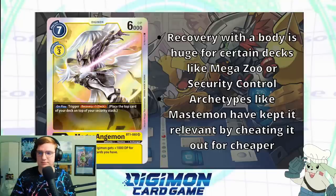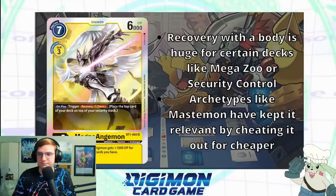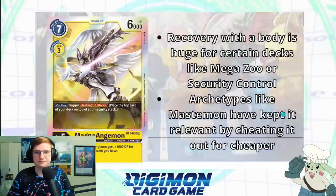Actually you would be pleased to find out that is very correct. This card was printed in the very first set of the game — BT1 — and to this day still sees competitive use because it is an insane card. This is basically recovery with a body. There are decks like Mega Zoo or security control where the entire game plan is recovering your health to outlast your opponent. There's one card that gives you a free security for six memory — this is that but with a body for only one more. Recently it's falling off because decks have sped up, but archetypes like Mastemon keep it relevant through archetype support — it's like if Gishki suddenly got busted support that brought it back.